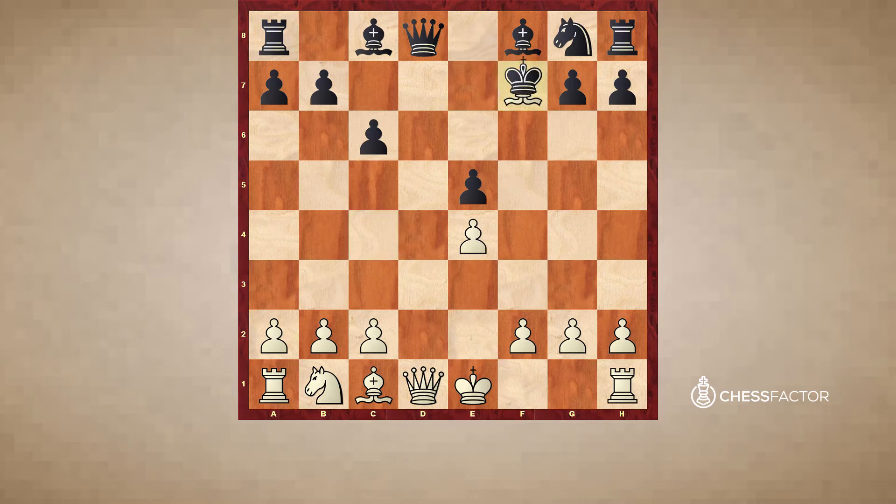The idea is that after Kxf7, white simply picks up the queen on d8 and it's game over. So black would actually have to play Ke7 to avoid losing his queen, but he is down a pawn and his king is unable to castle in the future, stuck on e7, which is a very vulnerable square and blocks the bishop. At the club level black may be able to recover, but at grandmaster level this would just be considered a losing position for black.